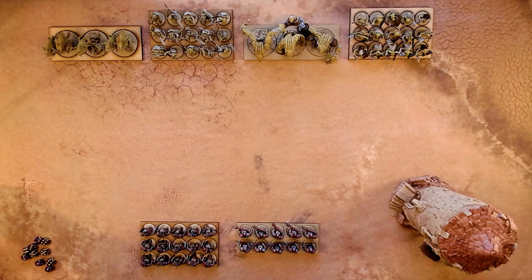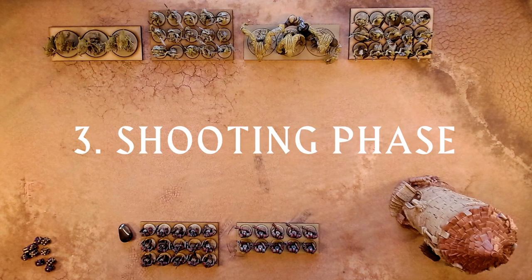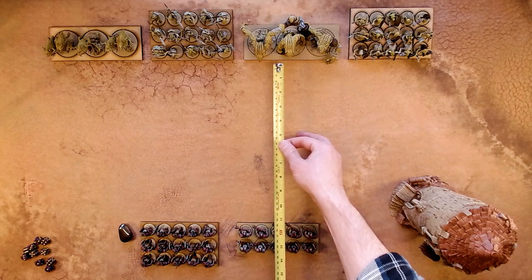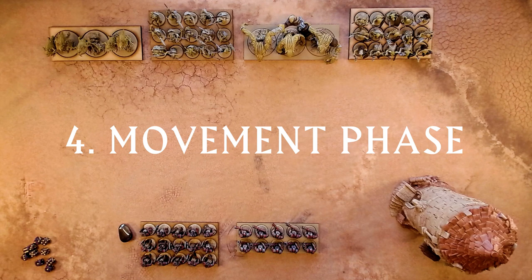For the sake of swiftness, let's give the first player token to the infernal dwarfs. It's the shooting phase — the only unit that the infernal dwarfs have with ranged is these guys; they've got range 12. It's the beginning of the game so nothing's in range. The goblins don't have any ranged units, so we're on straight away to the movement phase.